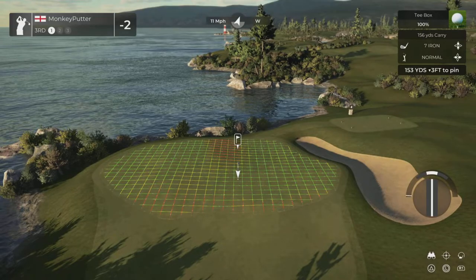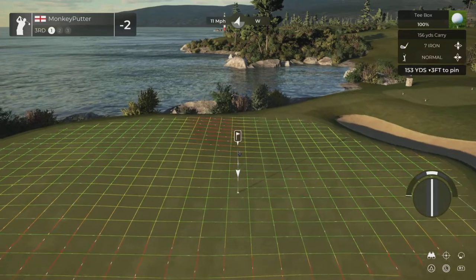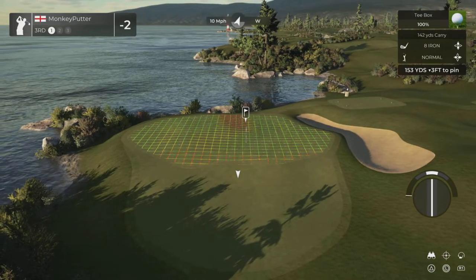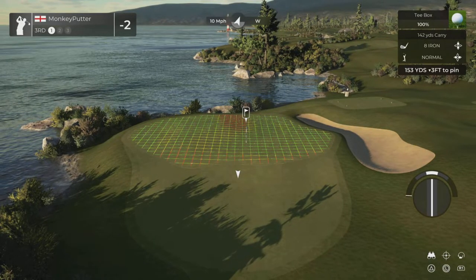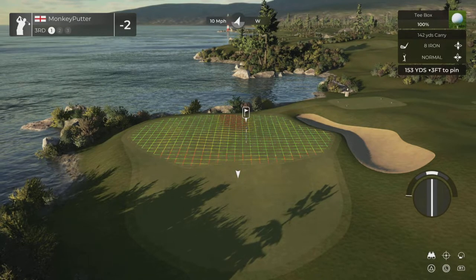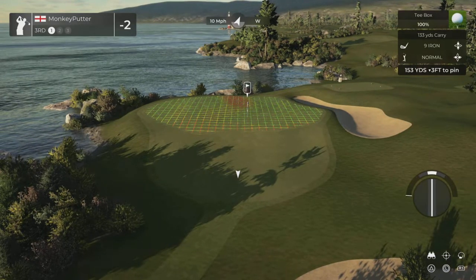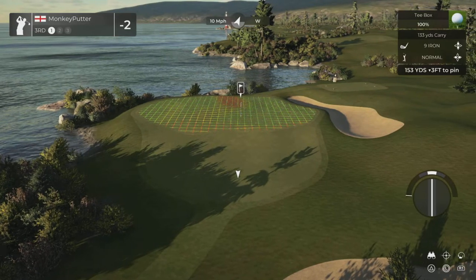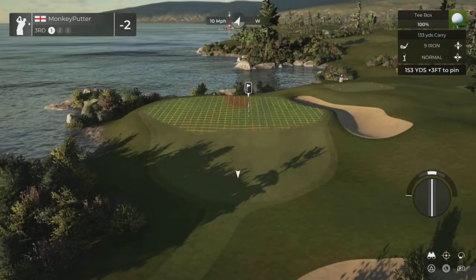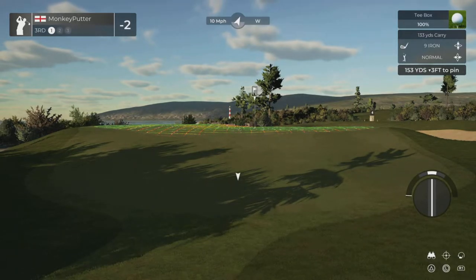Par 3 at the third. This one's downwind. It's about 152 yards. I'm not sure that's going to be quite enough club. You can see there's quite a severe slope at the front of this green.